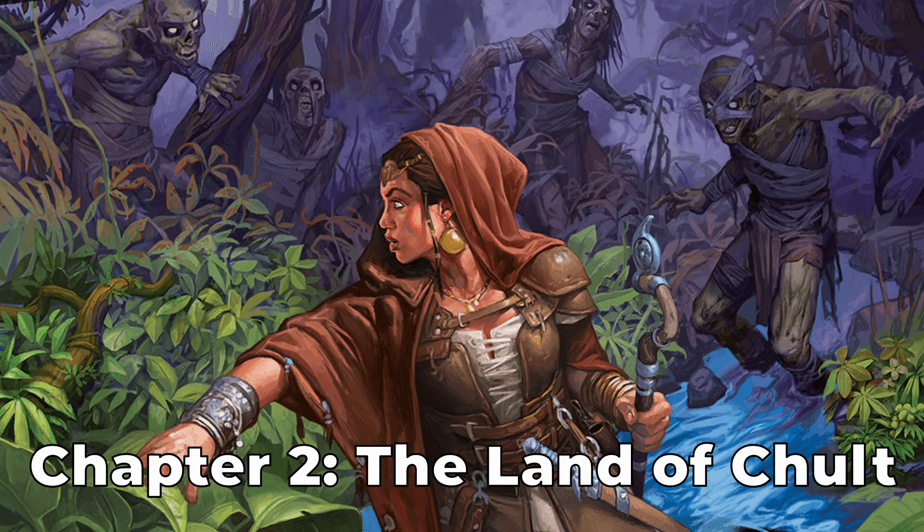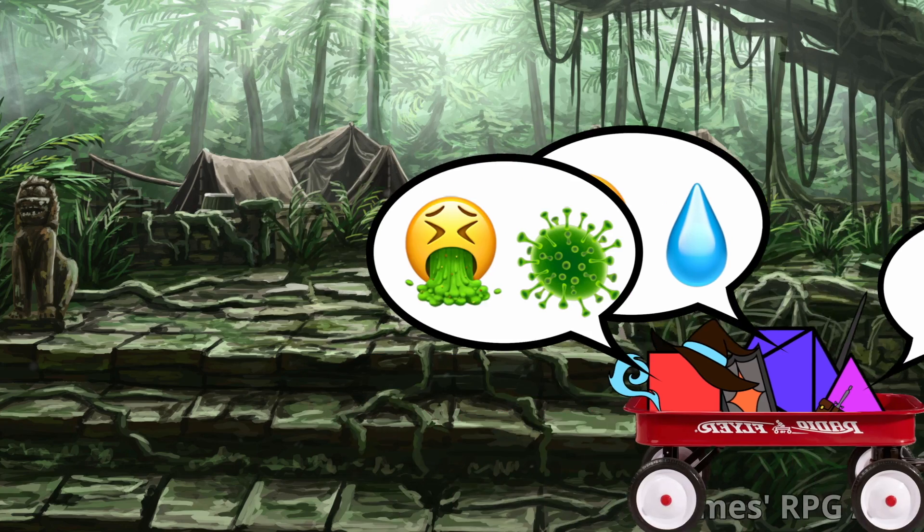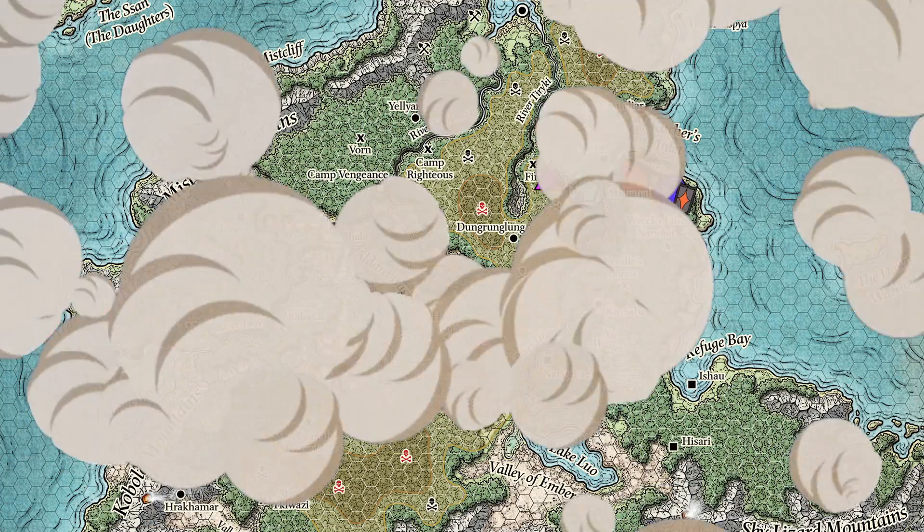Chapter 2: The Land of Chult. Time for the party to look for the Soulmonger, get lost, get dehydrated, get diseased, and get attacked by the undead.